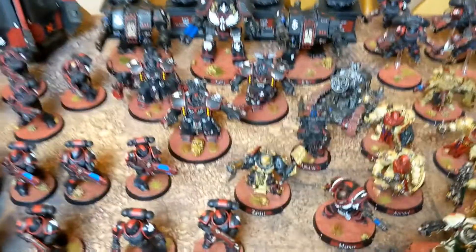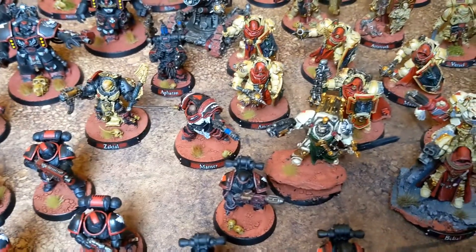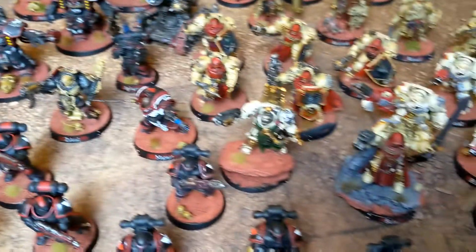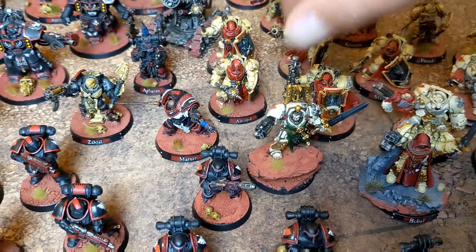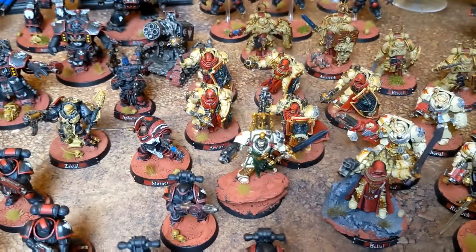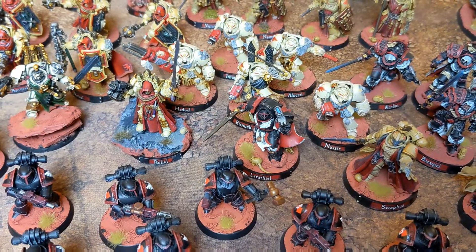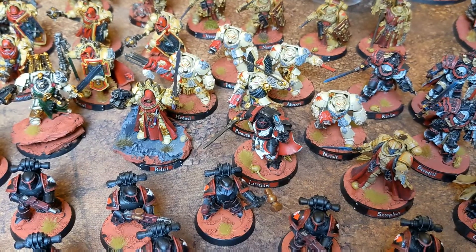I've got lots of my Deathwing characters. I've got my Chaplain, Zachael again. I'm playing him as a Strike Master — he's the Forgeworld guy. This ancient model, I think it's actually the old Belial model. I don't think I'll ever use him, to be honest, because he falls off a lot, but he's just a cool model. And this is my Forgeworld Terminator Chapter Master — when I'm not playing Azrael or the Lion, he is my Chapter Master.